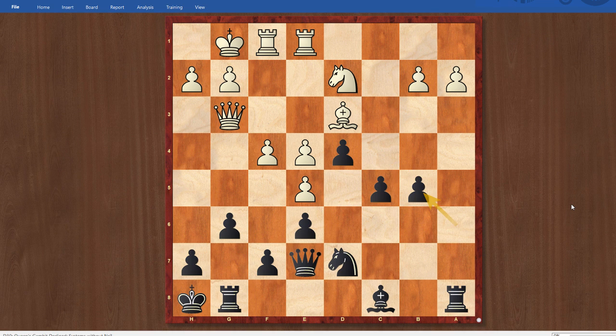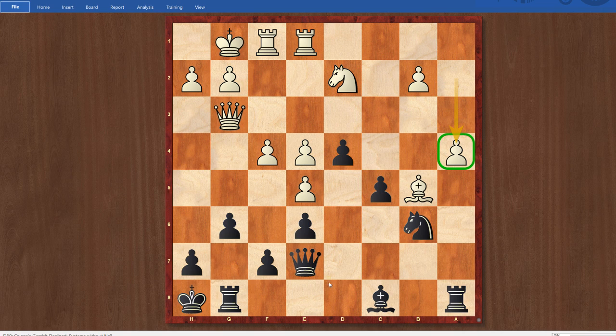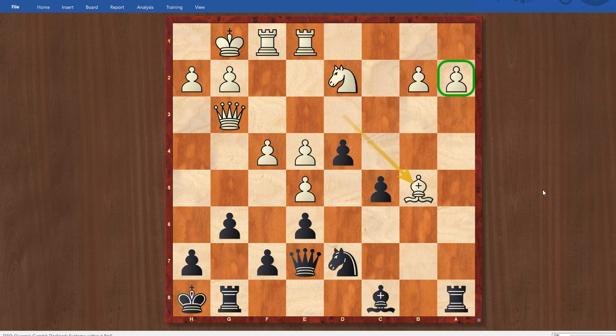Now white gets to play c takes b5. After a takes b5, bishop takes b5, he's essentially won a pawn, but he's also got the c4 square for his knight. If that knight lands on a dark square, I'm going to be in serious trouble. I went rook takes a2, just trying to recover material. I thought I pretty much had to take this pawn on a2 — if I don't and I go like knight b6, I thought white just goes a4 and consolidates and then the a pawn might become a factor. So I took.